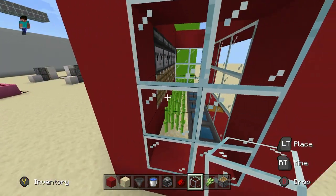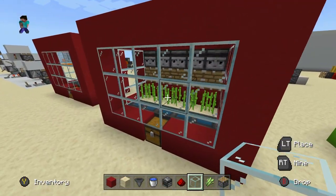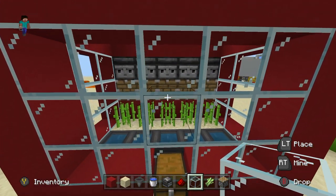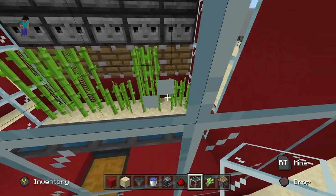That's literally the entire farm. The observers detect those sugarcane plants and send a redstone output which triggers the pistons. If we set our tick speed up to a thousand you'll see the machine get hard to work — it'll harvest the sugarcane for you. As you can see, a problem with this design is we're losing some rates.